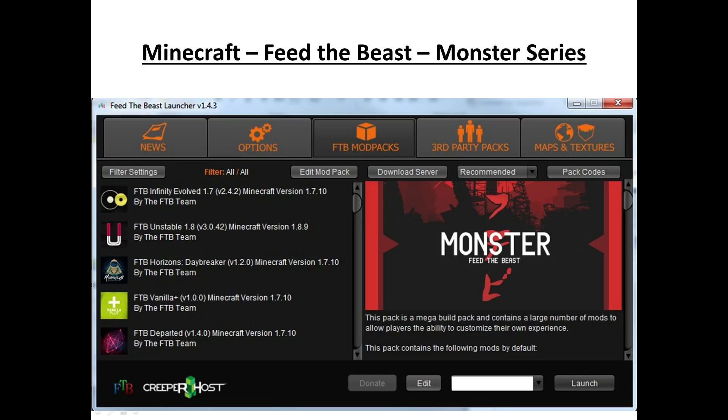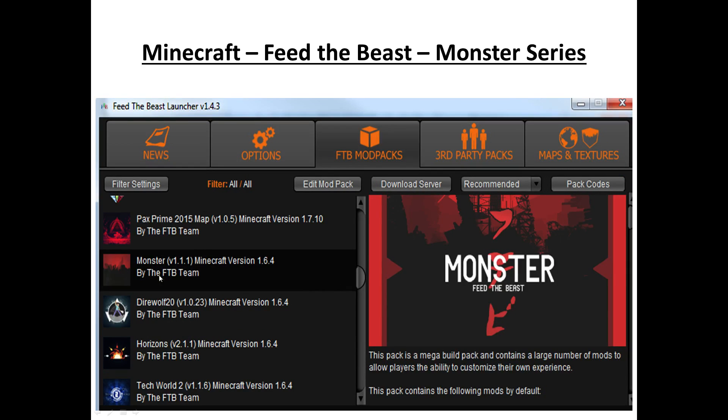You should now eventually see this window. On the left you will see a list of all the mod packs that the Feed the Beast team have put together for your gaming pleasure. We are looking for the Monster pack — why? Because it is blinking huge. Over here you can see all of the different mod packs that are listed. Scroll down the list and you will eventually see the pack called Monster. Select it by left clicking on it.